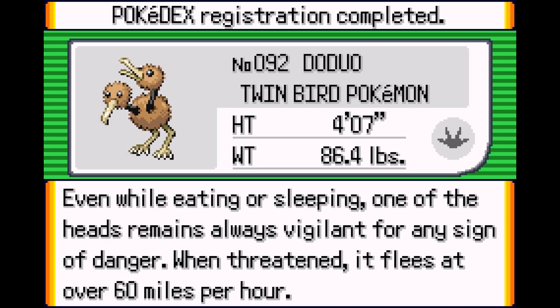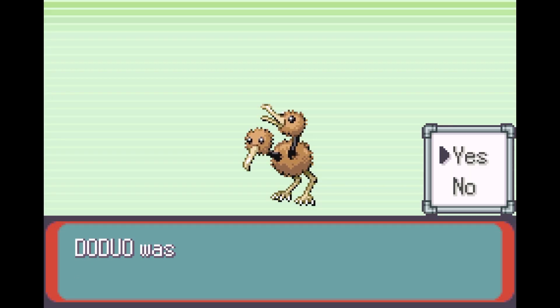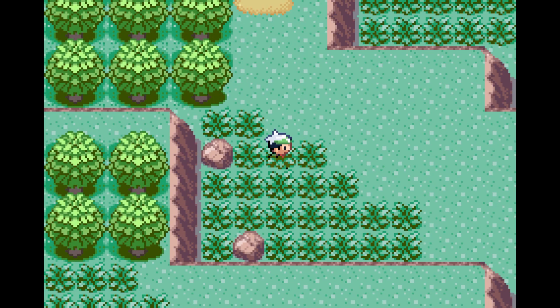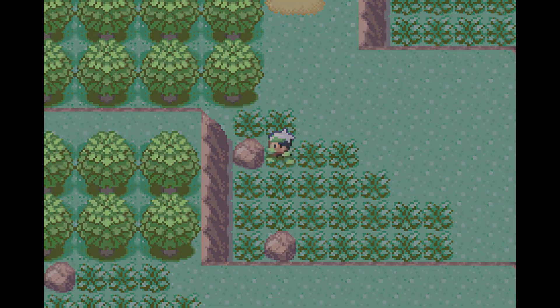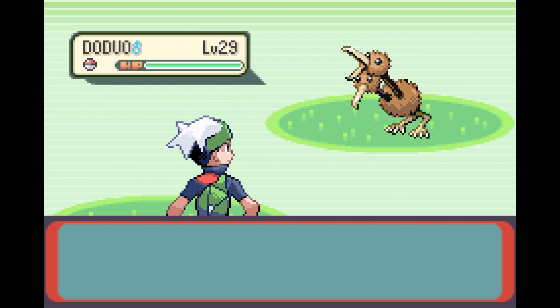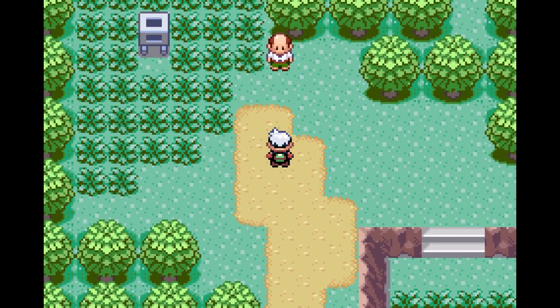Doduo, the twin bird Pokemon. Even while eating or sleeping, one of the heads remains always vigilant for any sign of danger. When threatened, it flees at over 60 miles an hour. Damn, pretty quick. At least we found another new Pokemon — that's at least four in this area. Now they're starting to appear quite often. I'm kind of in the mood just to check out what else is around here.